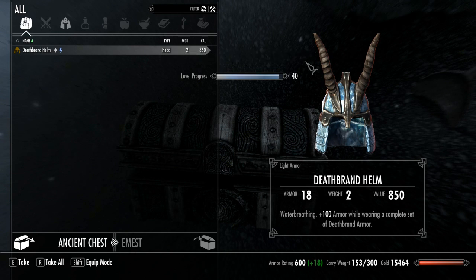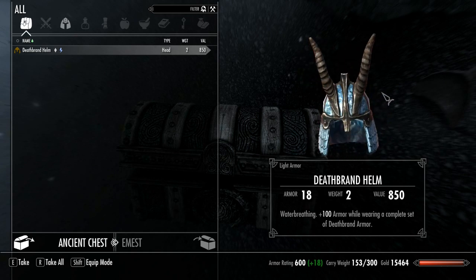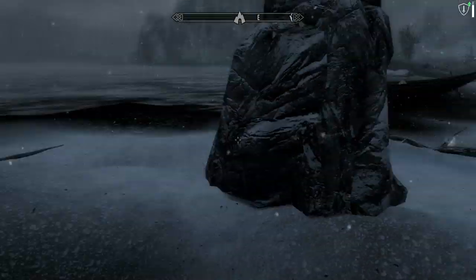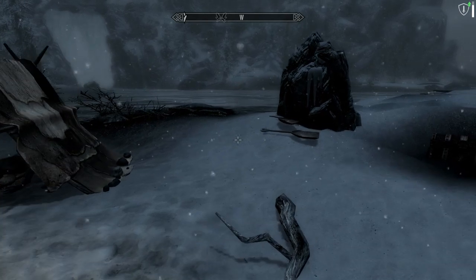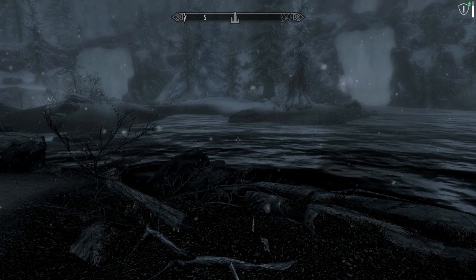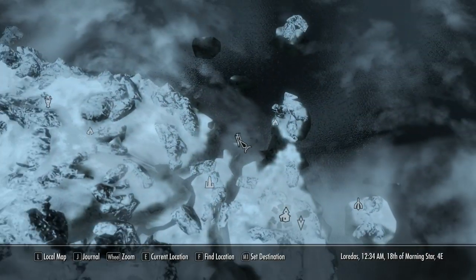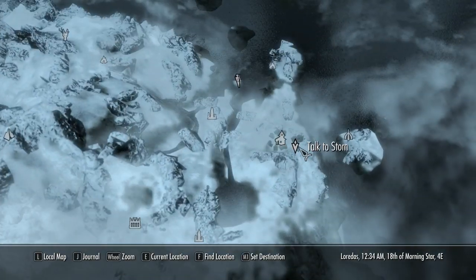Deathbrand helm. Water breathing. Plus 100 armor while wearing a complete set of Deathbrand armor. Now, this is the light armor version of Skyrim, which I like this light armor variant better than the heavy armor. It looks cooler in my opinion. As you saw, the horns on this helmet stand straight up, and the ones on the heavy armor are kind of like the iron armor helmet — they kind of point forward. I don't really like that look. That's why whenever I wear iron armor in this game, I never wear the helmet.